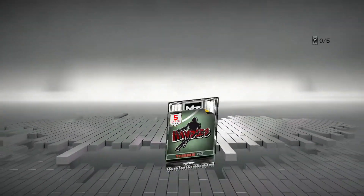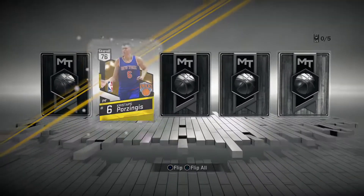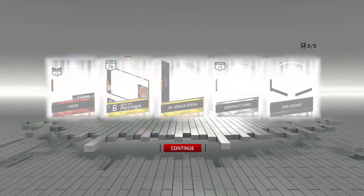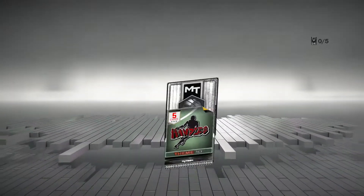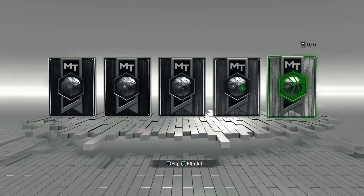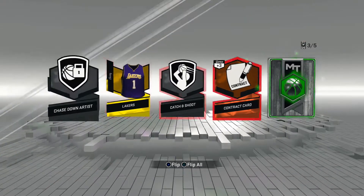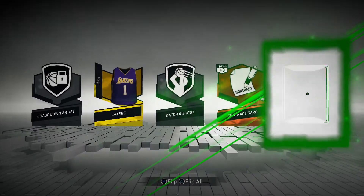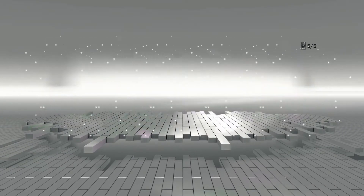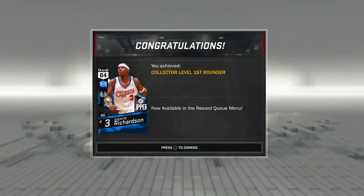For later packs I keep pulling gold players but they are all trash. God, really man. And for my last pack, holy moly — really 2K? They give me Andre Drummond. Andre Drummond, really? So this sums up my pack opening — pretty trash.